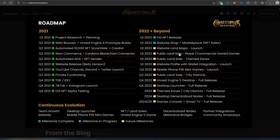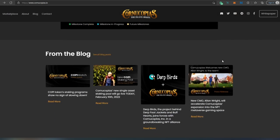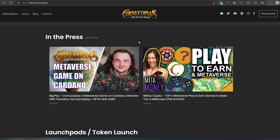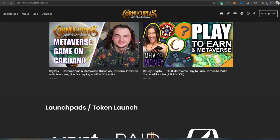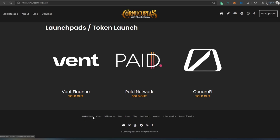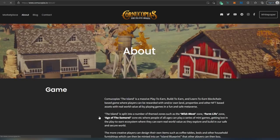If you don't want to miss the land sale, you can start following them on Twitter, Discord, or Telegram — that's where they'll be making all the announcements. Scrolling down there are also different blogs and media, press featuring interviews with the founders, and the launchpad where their token was launched. You can also see their marketplace.